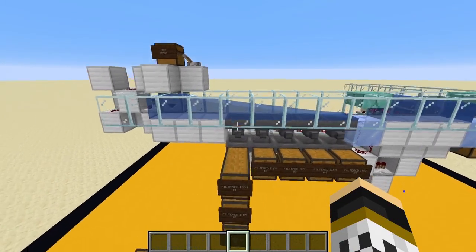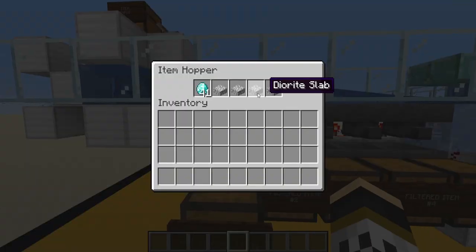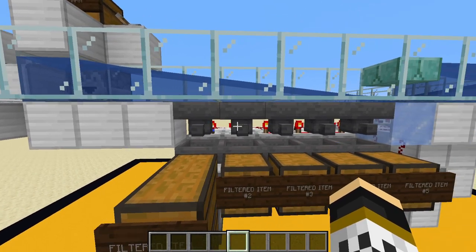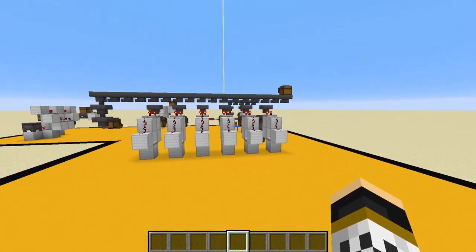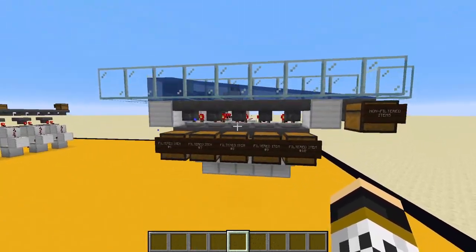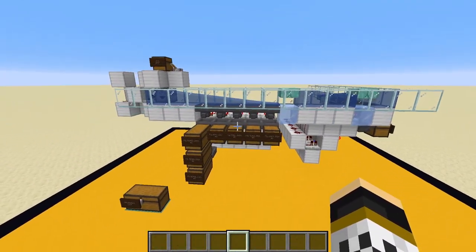Once the system is built, access the filter hopper and place four filler items that won't be going through the system, then 41 or more of the item you want filtered. Extra items will pass through to the chest until it locks at 41. Do this for each item you want to filter. That's why this system requires 41 items compared to just one for System 1A. Anything not filtered passes through to the end chest.